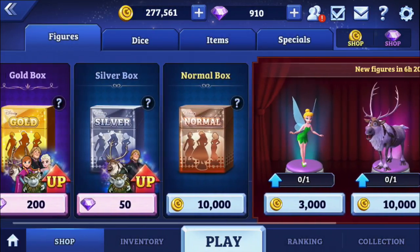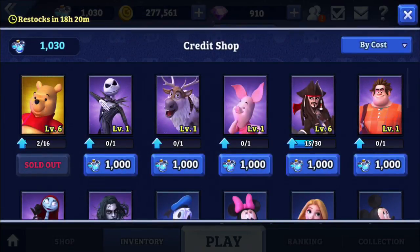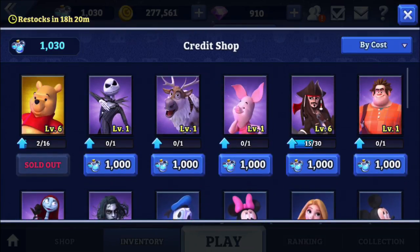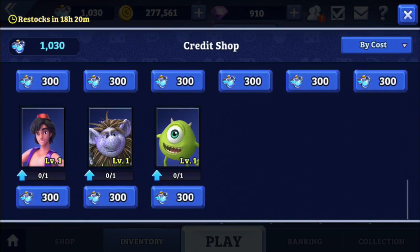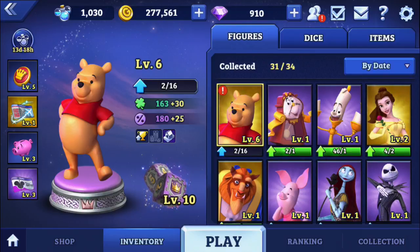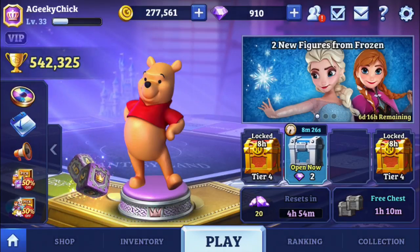We haven't had any gold figure rotation. Pooh is still in the credit shop, but I'm not sure if Lumiere and Cogsworth were ever in the credit shop — I don't see them there. But let's go ahead and check out the $10 deal.